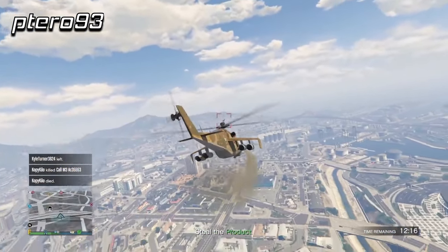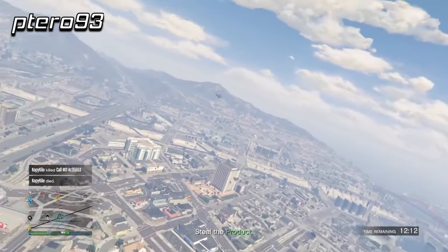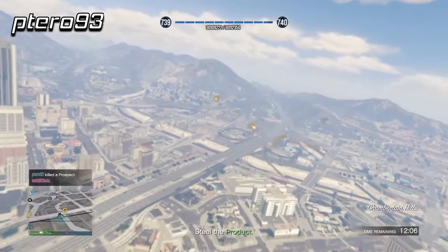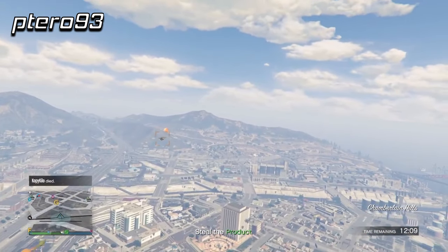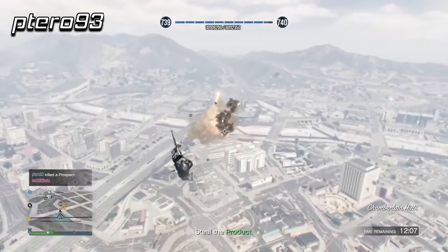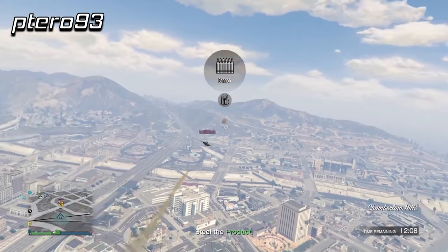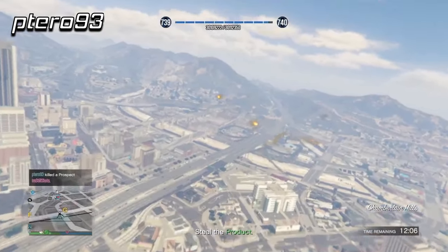Kicking things off at number 5 is Patero93 in the Savage, just slapping a stealth jet out of the sky. I'm assuming the jet was trying to shoot back at him, but as we all know, the tracers are bugged on the Raiju jet so we can't see them anyway — only when the jet actually hits shots can we tell when they are shooting at something. In this case, he managed to miss all of them and at the same time ate a line of Savage Cannon Fire face first, with the debris casually flying by.